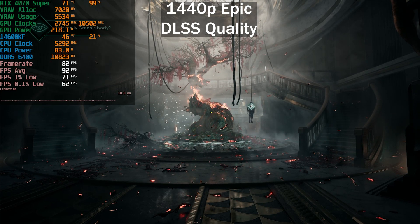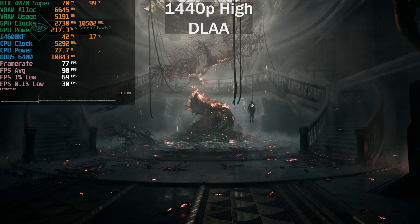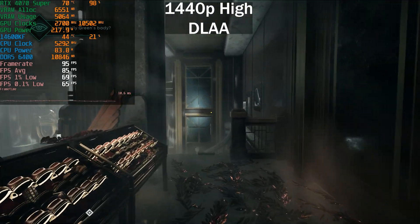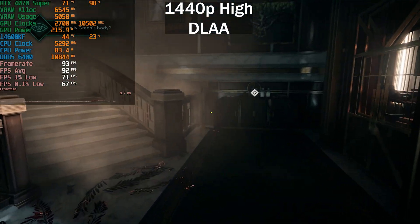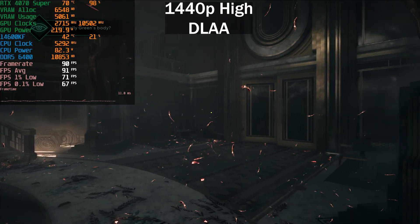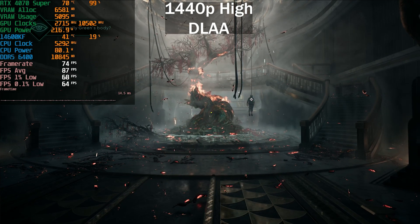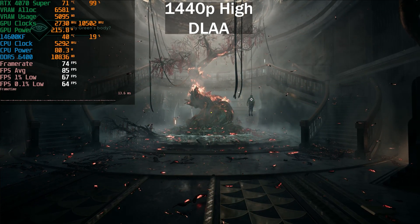Moving to DLAA on the High preset at 1440p. The game runs better here — we're sitting around 90 FPS average where we weren't even hitting 60 on Epic. It still drops heavily in some spots — down to 74–75 FPS — but that's much better than the 50 FPS seen on Epic in the same spot. Average: 86 FPS, 1% low at 67, 0.1% low at 64.